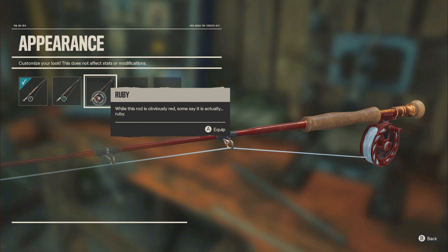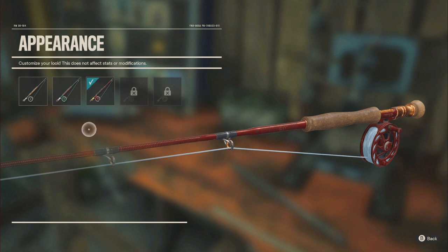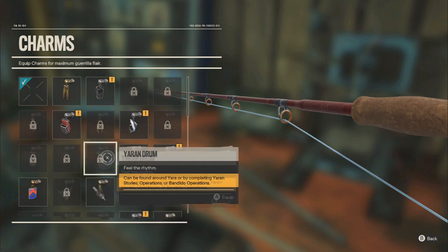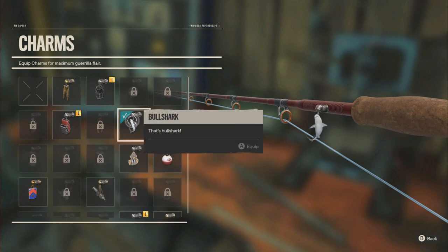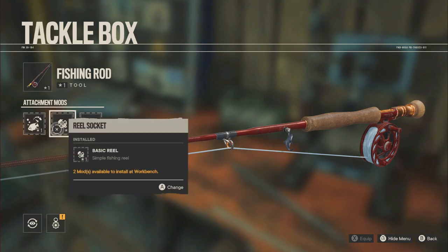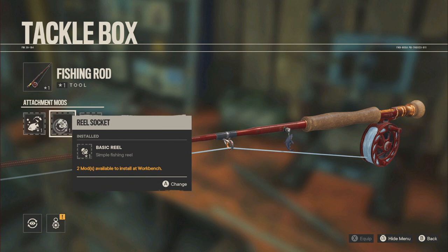Changing the appearance of your rod doesn't actually change its performance at all. I just felt like fishing with a cool ruby red rod and installing a cool bull shark charm. It doesn't actually improve your fishing at all, but in case you wanted to do it, there it is.